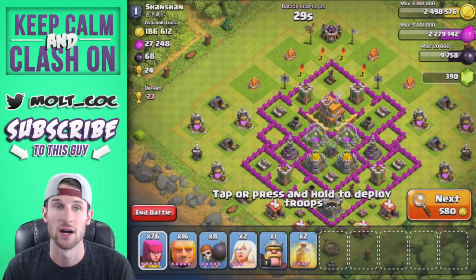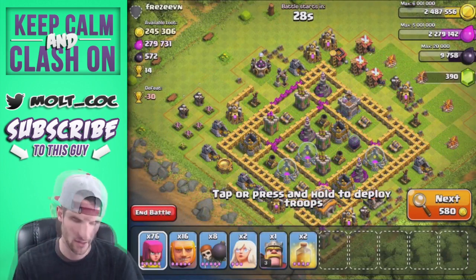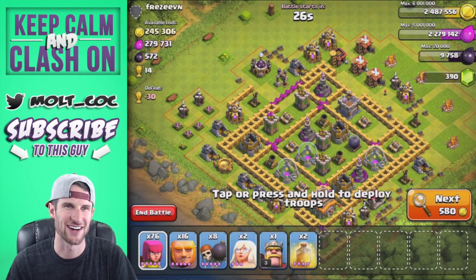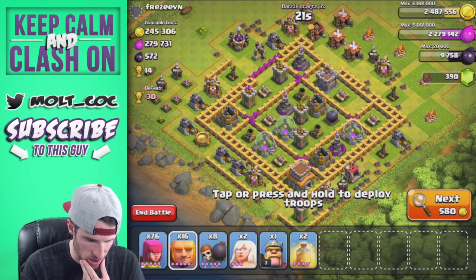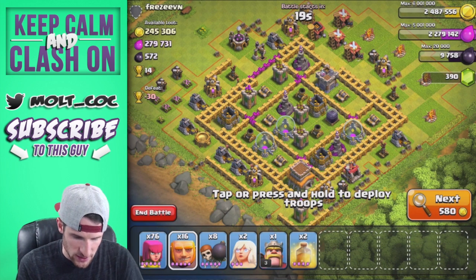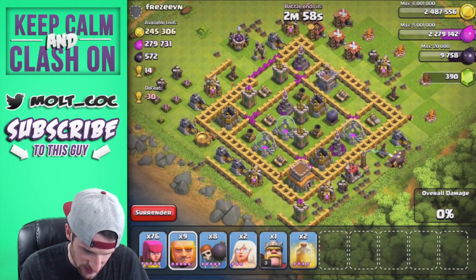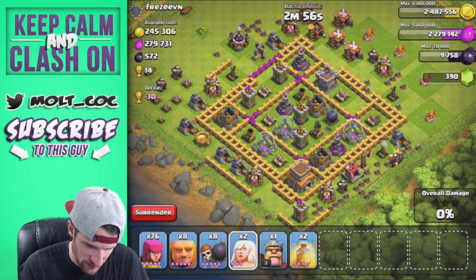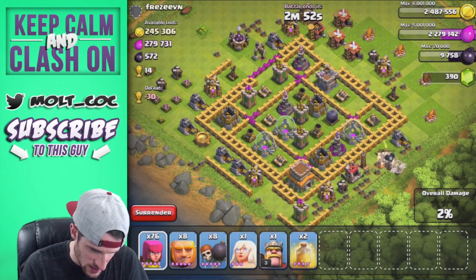Alright guys, look at this find — this is awesome. The majority of the resources are on the outside of the base. We're going to drop off eight giants right there, and once it goes down we'll drop the healer on it. There we go, and we'll start spreading out.